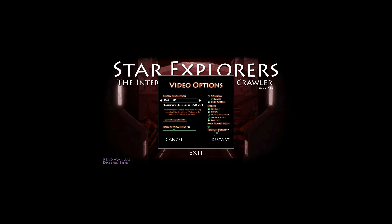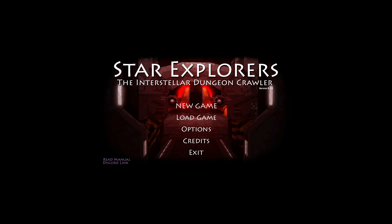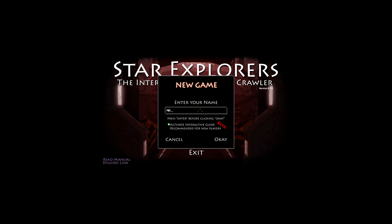Terrain density is an interesting option but again, it doesn't give much context — like is that foliage and trees? It would probably be good if there was a little hover tooltip so you could get more information. It does say 'read manual' but we're going to ignore that unless we run into a problem. There's some menu music but otherwise let's just get in there. Activate interactive guide — recommended for new players — we'll leave that on and see where we go.